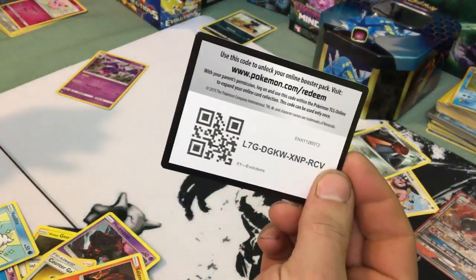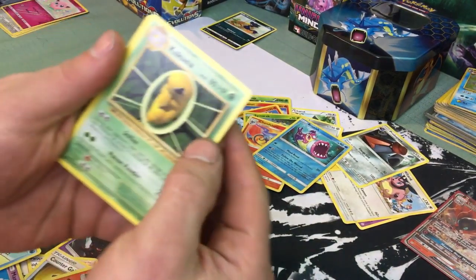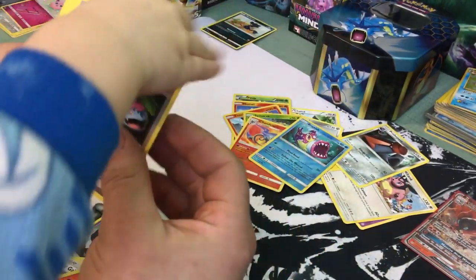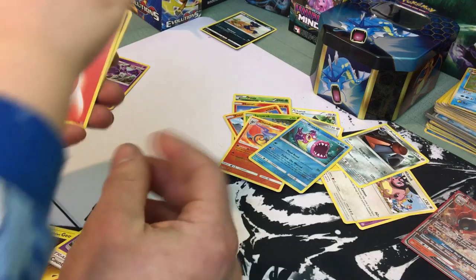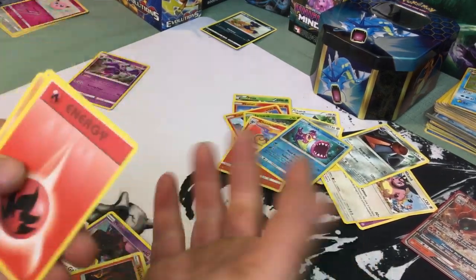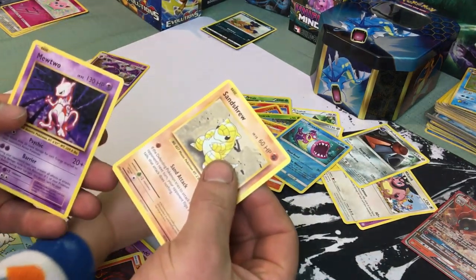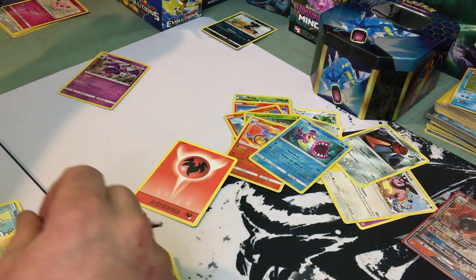What is that? That's a gold card! Kakuna, Potion, a Venusaur Spirit Link, Diglett, Charmander. Energy — and next would have been the reverse holo, but it's an error box, so that would have been... it's a Mewtwo again. All right, so we're gonna just continue.